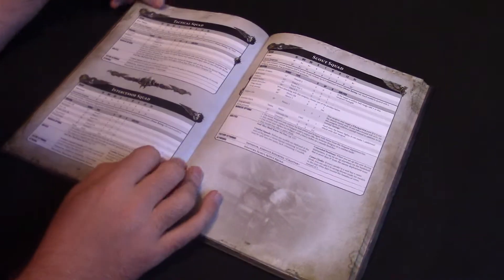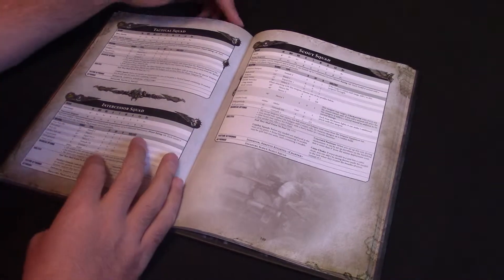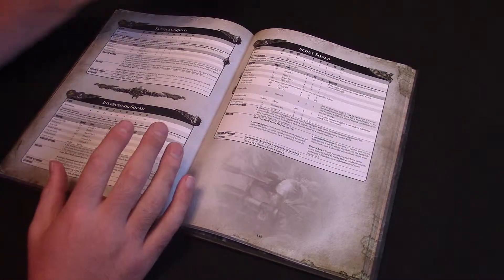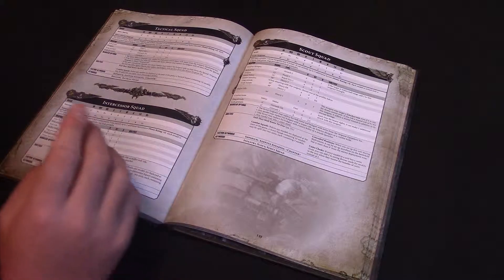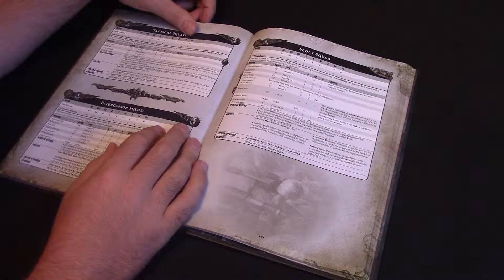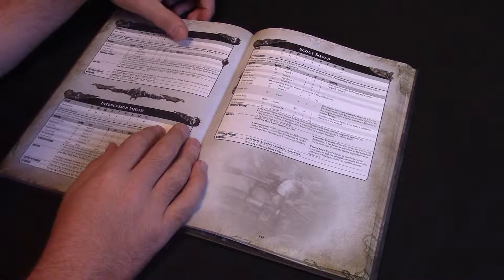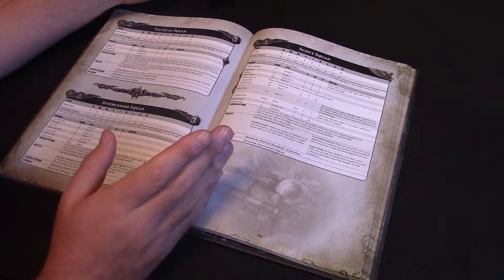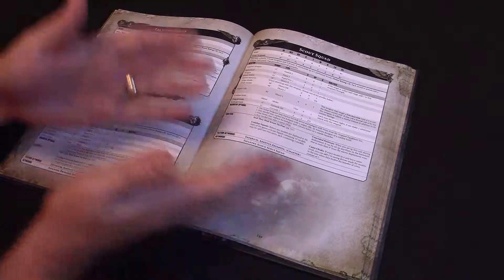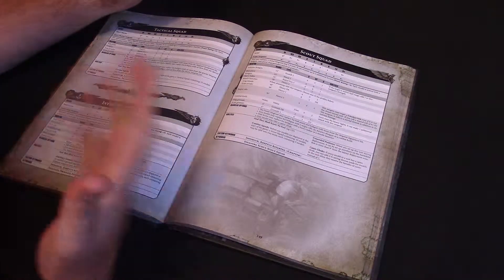The first choice is the tactical squad - just a standard tactical squad in a lot of ways as we know it, but I do think they've got a little bit better for a couple of reasons in the new codex. They've got the same stat lines they've mostly always had. They've gone down to Leadership 7 - I believe they were 8 basic, with the sergeant at Leadership 8 - but that's okay because Leadership works a little differently now. Leadership 7 is actually quite solid.